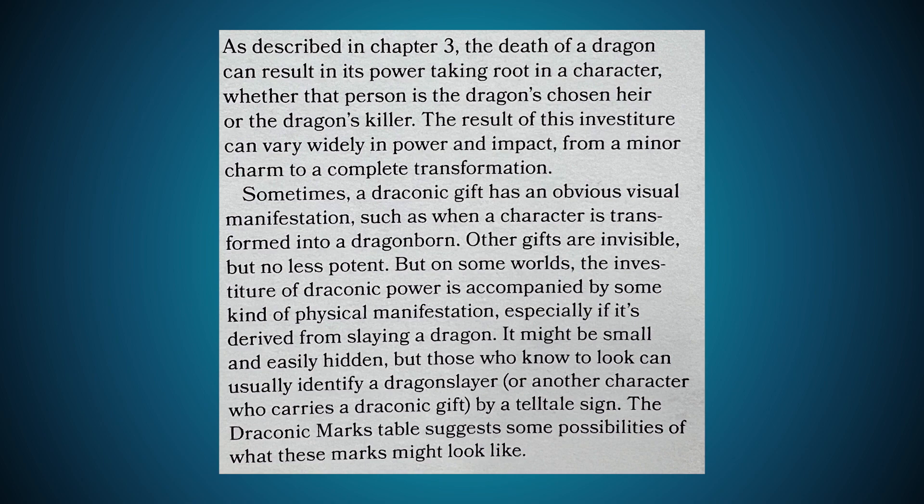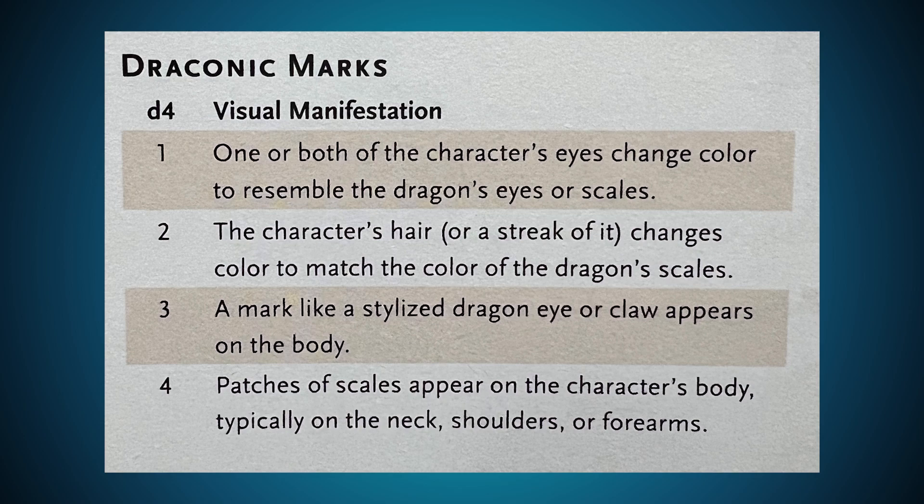The Draconic Marks Table suggests some possibilities for what those marks might look like. It's a D4 table: one or both of the character's eyes change color to resemble the dragon's eyes or scales; the character's hair or a streak of it changes color to match the dragon's scales; a mark like a stylized dragon eye or claw appears on the body; or patches of scales appear on the character's body, typically on the neck, shoulders, or forearms. These are special perks — real rewards that can actually mess with your body.